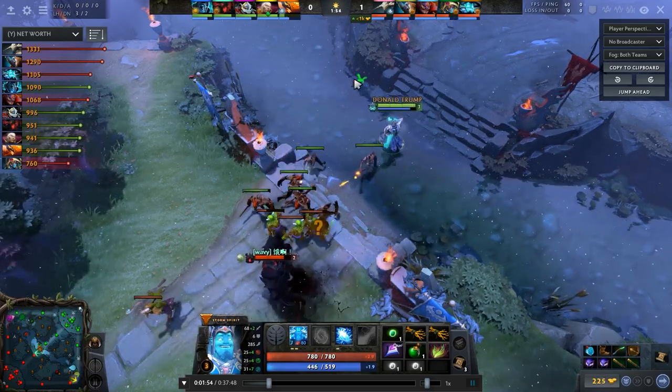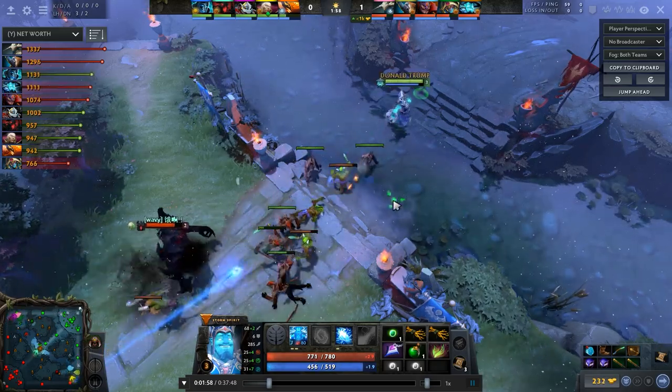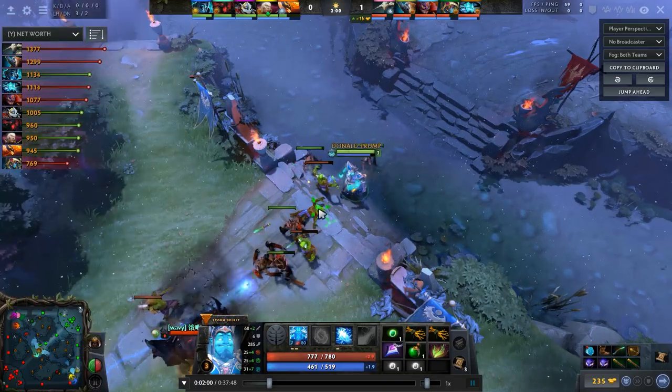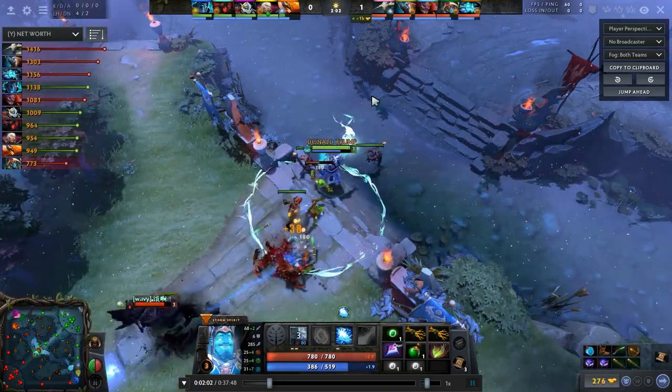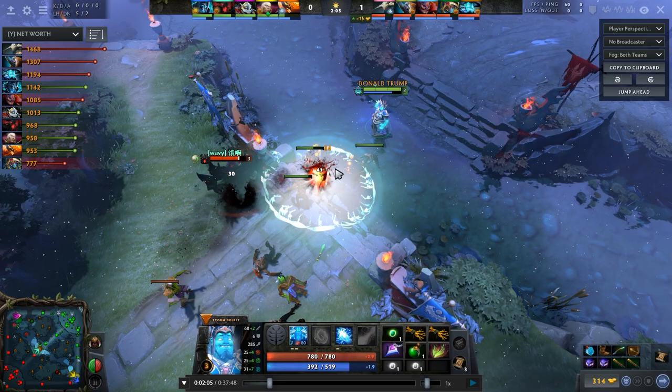Again, the waves are meeting on the enemy high ground, which is very unfavorable for Storm. Ideally the player should drag the creeps back. If the creeps are dragged back, any player can save mana on fewer hits, because the enemy hero is too far away to even threaten a deny. So always abuse the creep aggro.